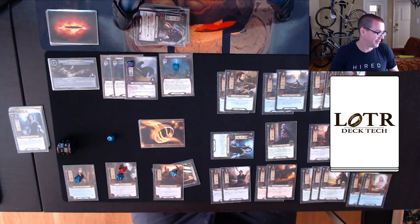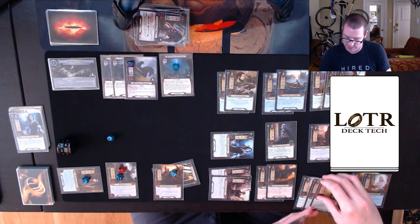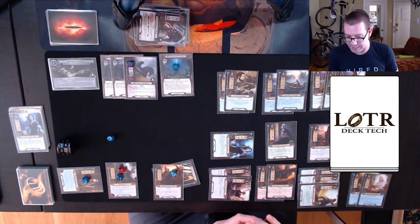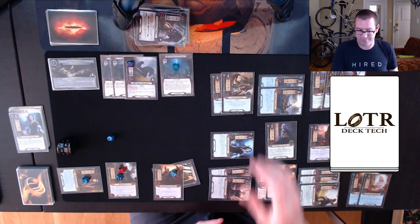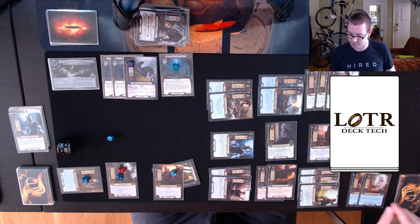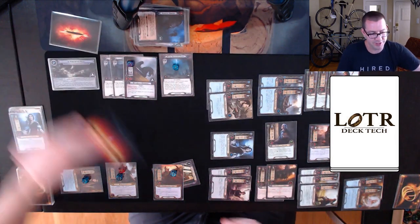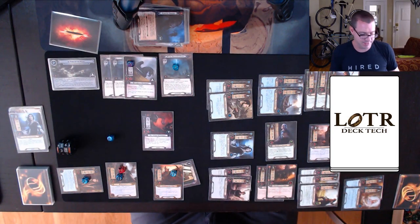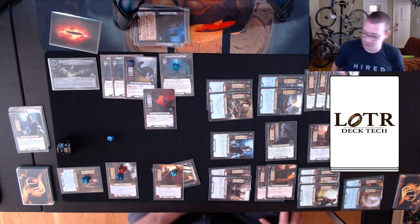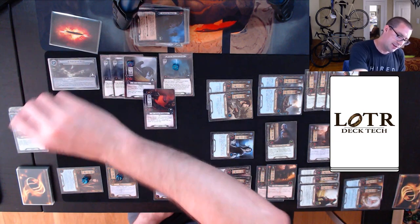We'll see how that goes. I need to make quest progress so that's what we're pushing for. I commit 22 willpower to the quest, up against 7-11 in staging. That should be good enough — 24 up against 11. I reveal Restless Hunters, which surges into a Dolguldur Beastmaster. My 24 up against 13 is 11 progress: 6 and 5.